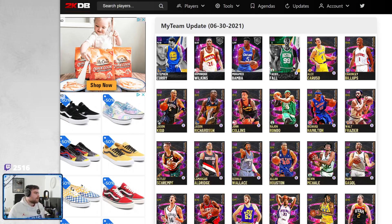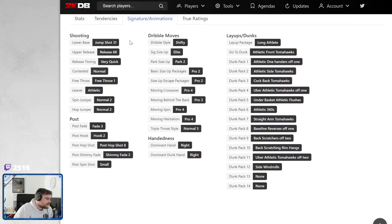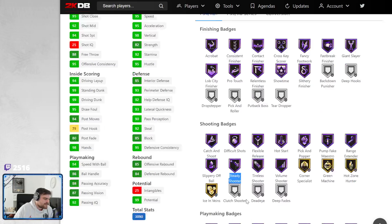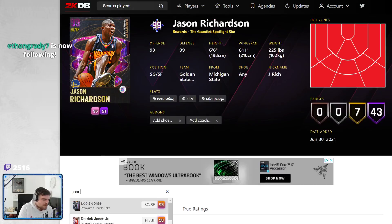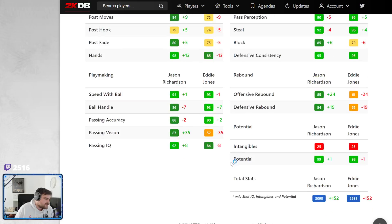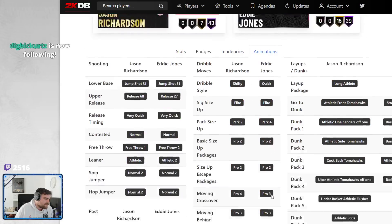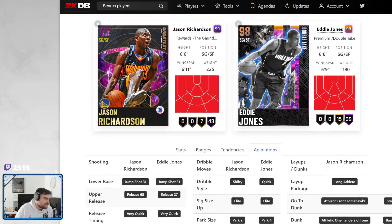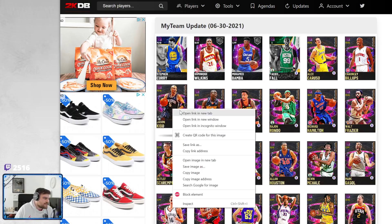Jason Richardson — I don't even know what release Jay Rich has. He's got base 31, Eddie Jones release. Pro 2, Pro 3, shifty. 94 three-ball, 93 blinders. He's just Eddie Jones — he's slightly better Eddie Jones. He's got only 43 hops. I don't know why they only gave him 43 hops — that's like as many as they gave him on Pink Diamonds.